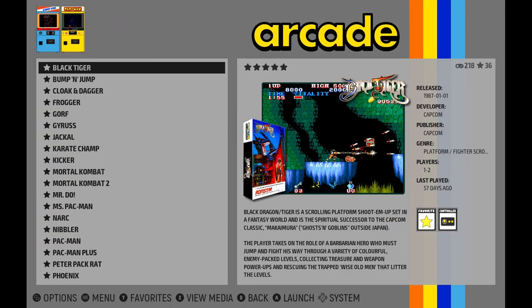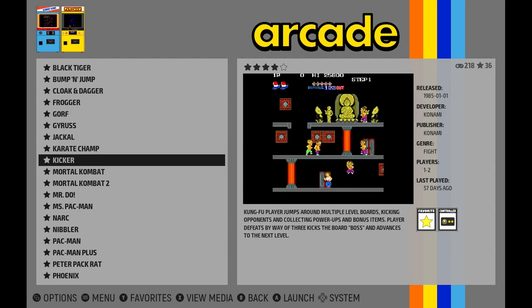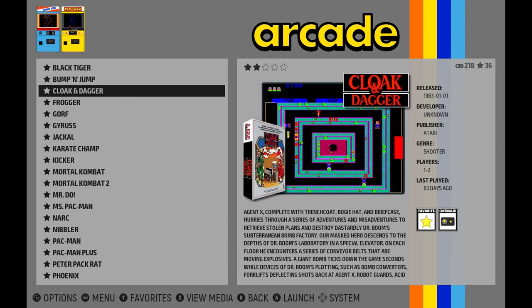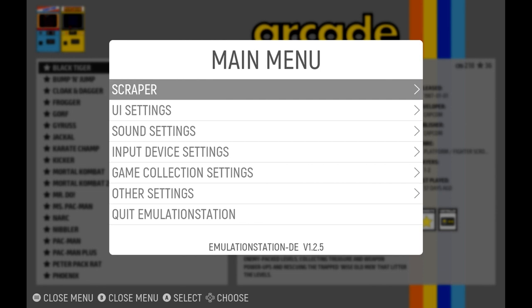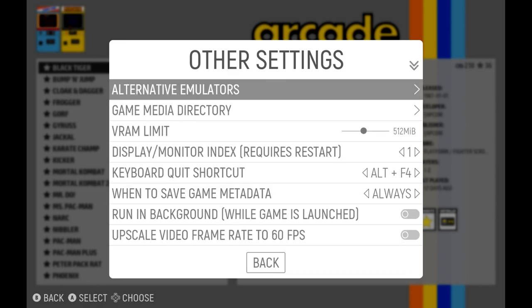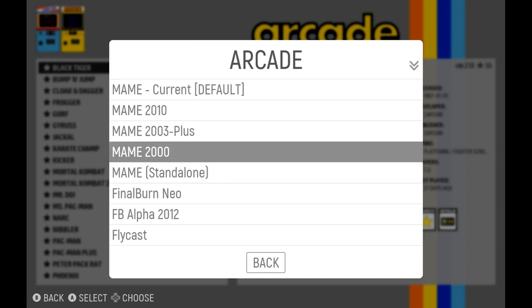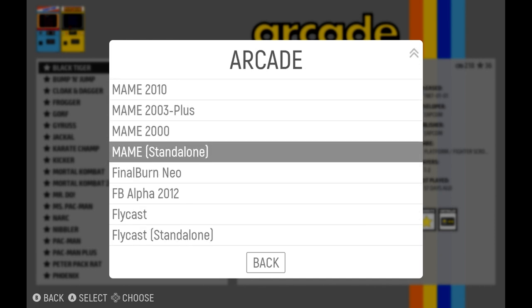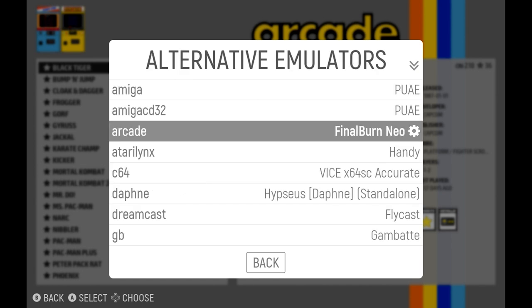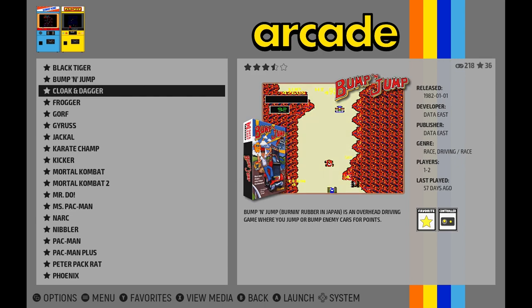Once I copied them over and re-ran EmuDeck, the Arcade category appeared. Since I'm very concerned about retro achievements, I used the Menu button and went into Main Menu, Other Settings, Alternative Emulators, and set my default arcade emulator to Final Burn Neo. Now every single game will default to that emulator core in RetroArch, and if the game has achievements and the ROM I have works, I'll be good to go.